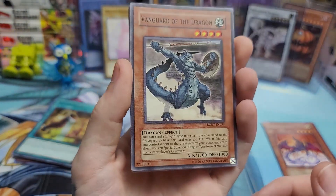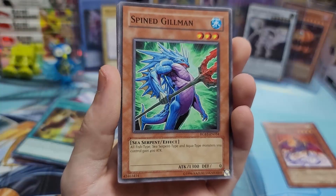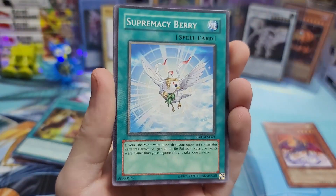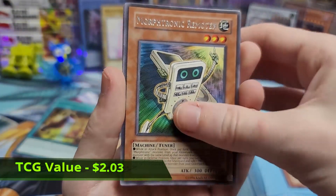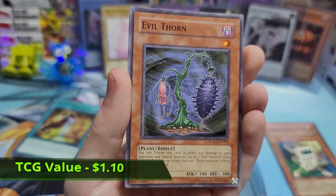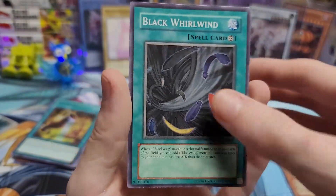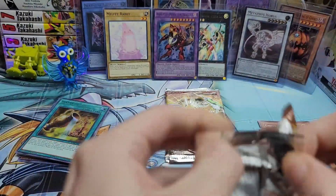Vanguard of the Dragon, Spine Gilman — if I can just get a holo I'll be really happy. Urgent Synthesis, Supremacy Berry, Morphtronic Remotin, Miracle Locust, Wonder Clover, Evil Thorn — that's a pretty decent pull. Black Whirlwind — that's a pretty good one, that's for Blackwings right? Pretty sure. We got three packs left.